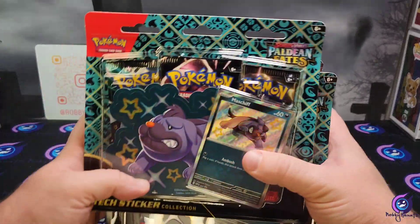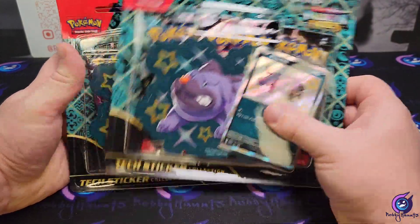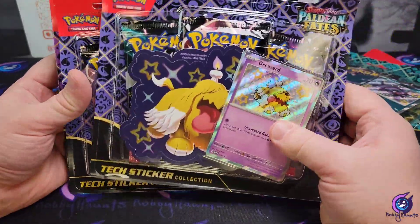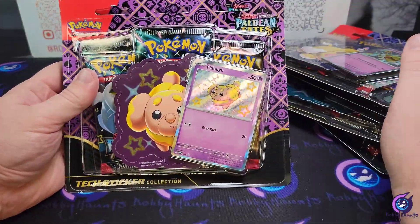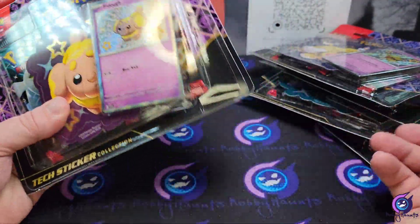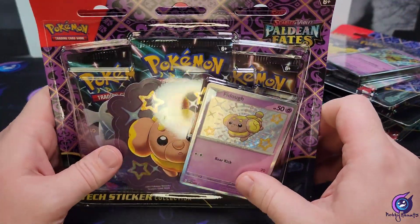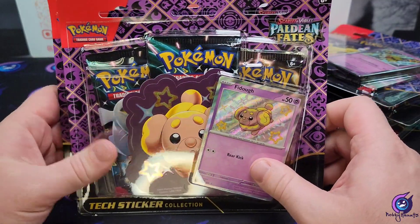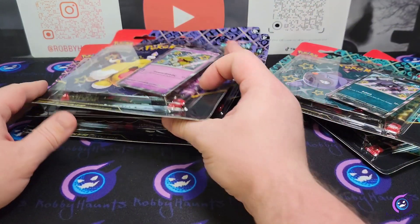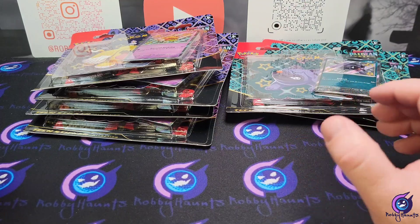We got our Maschiff chips with our Greavard and our Defy, so unless there's three packs in each we got six. We should be able to hit something. I really want that Mew, and baby shiny wise we are chasing that Baxcalibur line, so I think we should rip these open and get right into it.